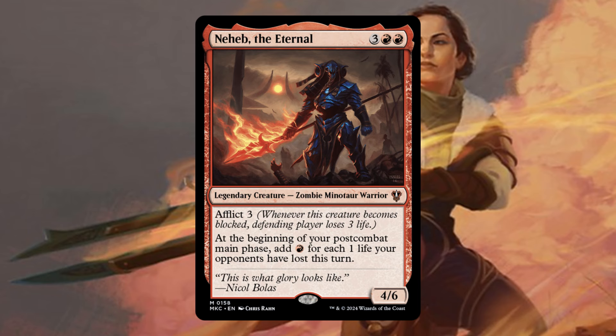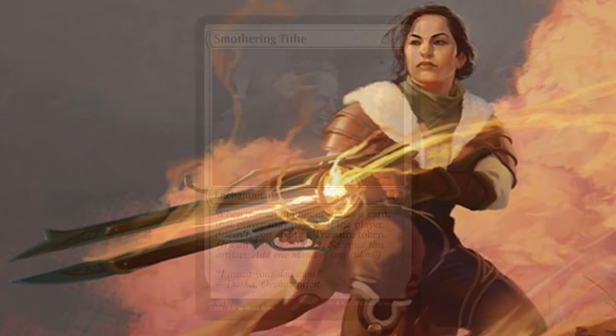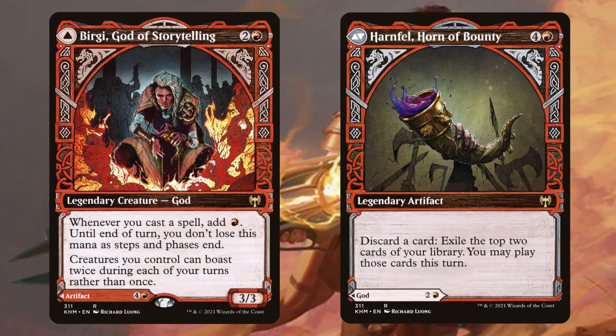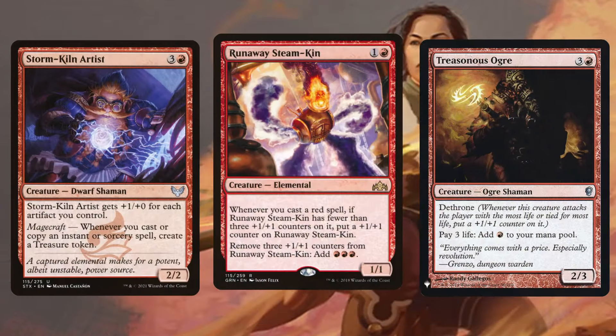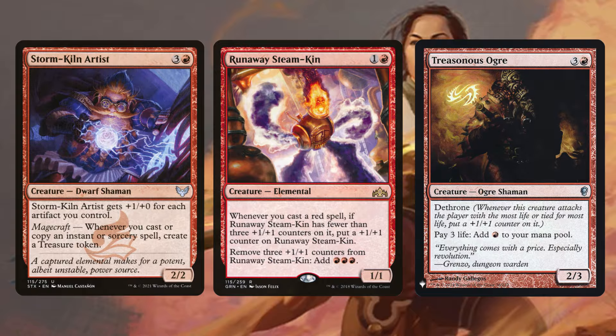Neheb the Eternal — not really a ritual, but functions like one in this deck since we're dealing a lot of direct damage to opponents. Smothering Tithe, again not a ritual but just produces a ton of mana. Bonus Round is probably one of the best cards in the deck — it's going to double up on our rituals, double up on all our damage, double up on all our card advantage. You definitely want to play this card the turn you're trying to win the game. Bergy is extremely useful in any storm build, and we can also use the backside if we already have a Storm Kiln Artist on the battlefield and need more cards. Storm Kiln Artist, Runaway Steamkin, and Treasonous Ogre are all very good cards to generate a ton of mana out of thin air.